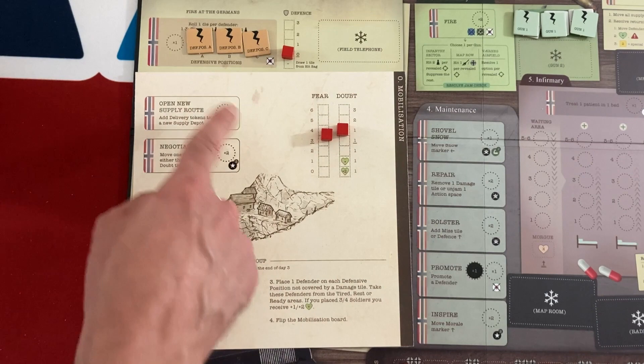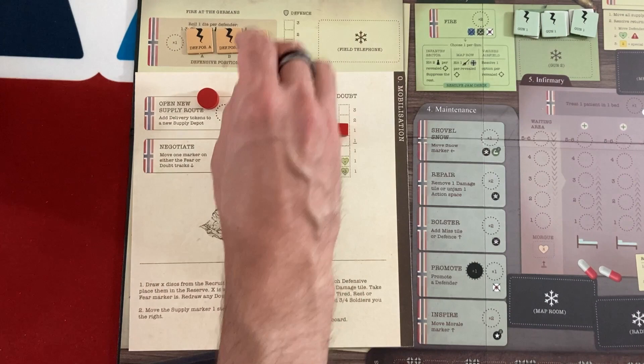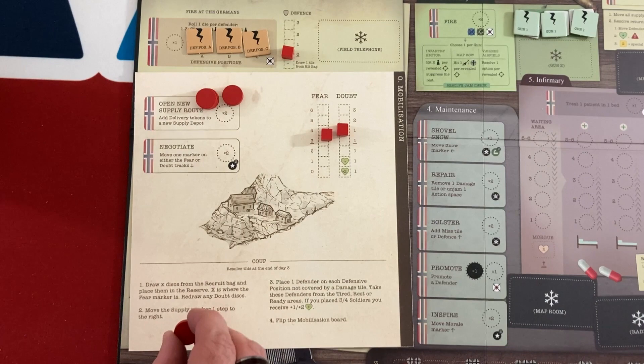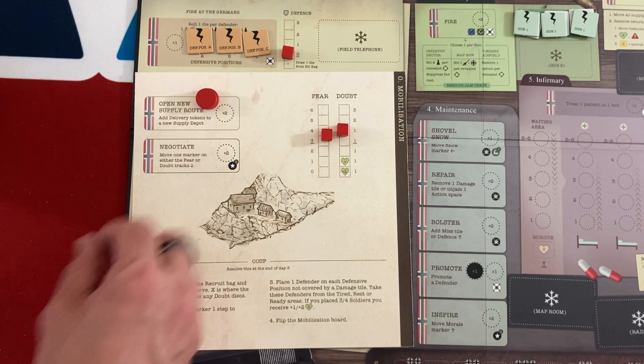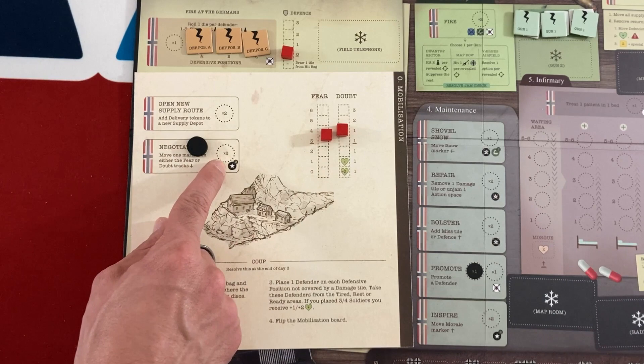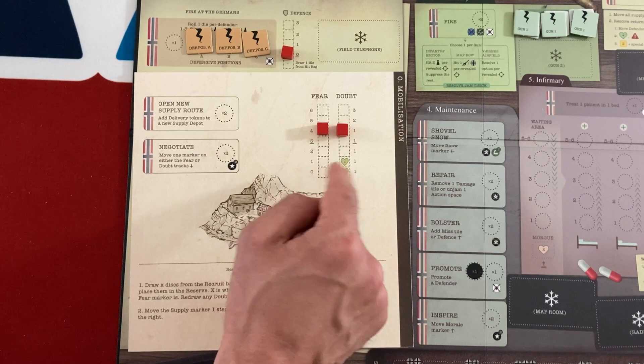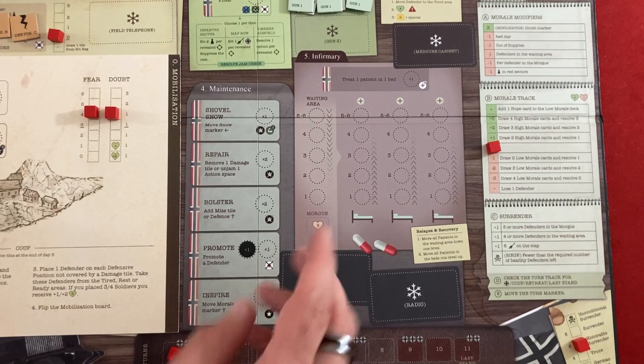There's also a set of mobilization-phase actions. You can open a new supply route — the 'times two' means you need two defenders to resolve it once, and you can send multiples to do it multiple times. There's also the negotiate action, where the officer counts as two defenders. This lets you move one of these tracks — doubt or fear — down. Doubt determines how much you add to the bag each turn, while fear will permanently remove people from the bag.